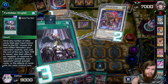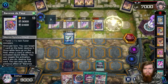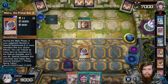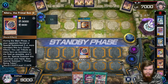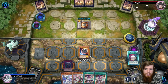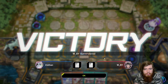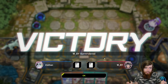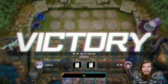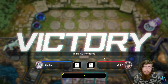We flip up Forbidden Droplet to negate Baron de Fleur — the Pink twin was going to the grave off Nibiru anyway, so we might as well use it. We slap the Nibiru token down on the field and he passes back to us. We've got Secret Password again for full combo, and our opponent realizes that's the only card we need. He gives up — it's a one-card combo backed up by god knows how many hand traps.